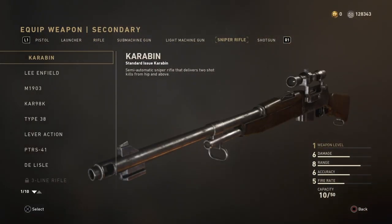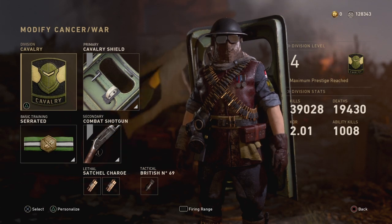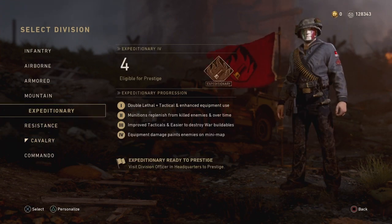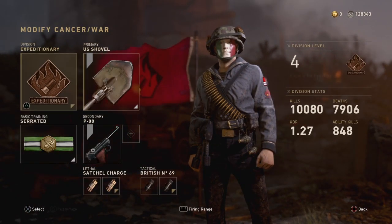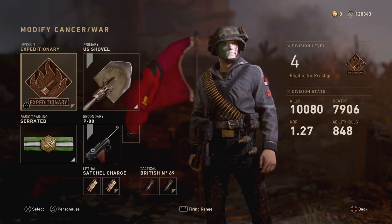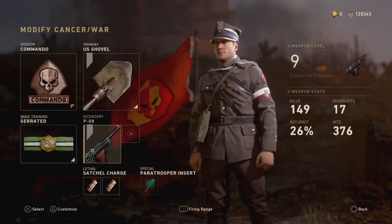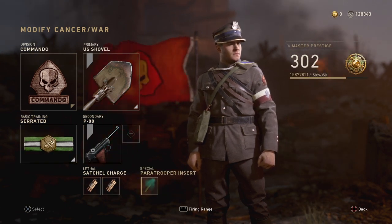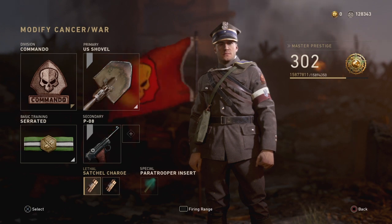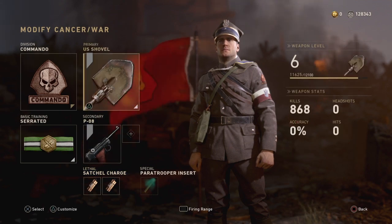If you want to use Cavalry with the glitch, just put in your secondary — whichever you want. I'll use the shotgun for testing. If you want to use this glitch with another division, just change Cavalry to another division like Expeditionary, and now you have Serrated with Sticky Charge again. In live gameplay, you see the Paratrooper Insert is now in this direction and the glitch is active — so enjoy Serrated with whichever equipment you want, in whatever class you put.